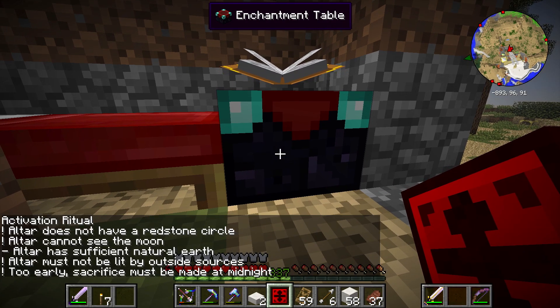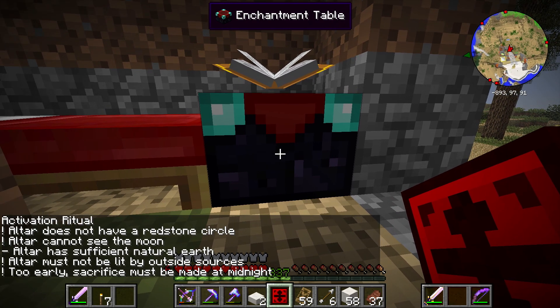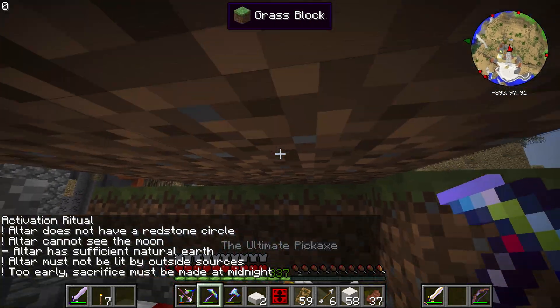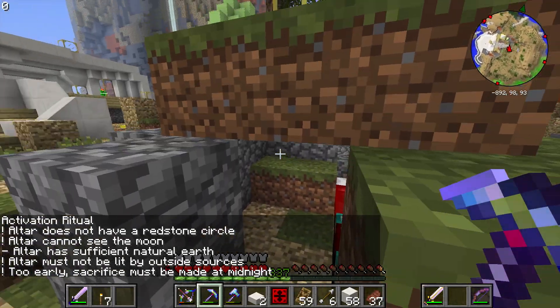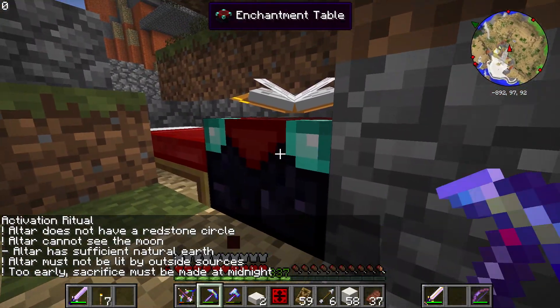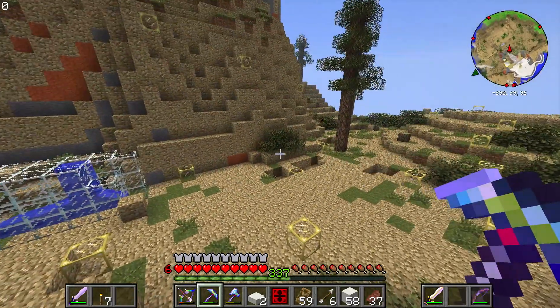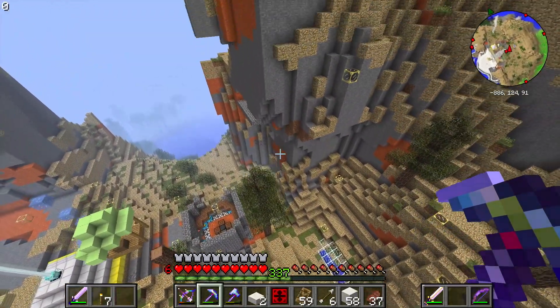Altar does not have a redstone circle. Altar cannot see the moon. Altar has sufficient natural earth. Altar must not be lit by outside sources too early. The sacrifice must be made at midnight. So we're going to move this, come back at midnight, and see what happens with this thing. It must not be lit by alternate sources and all that stuff.